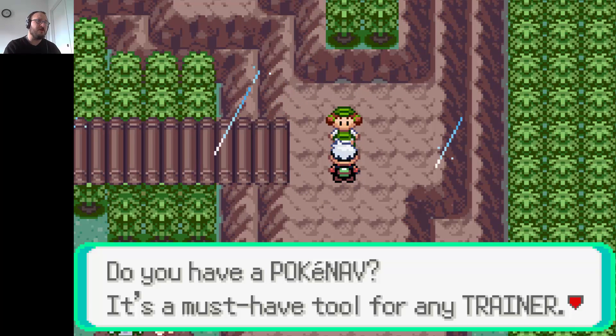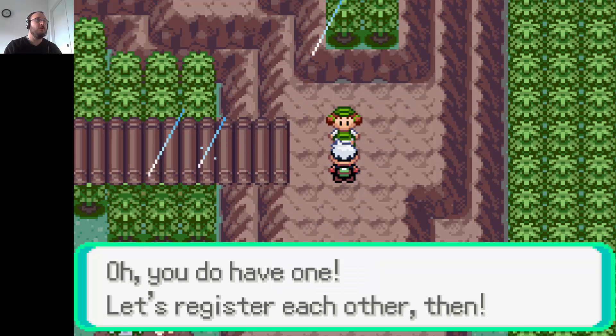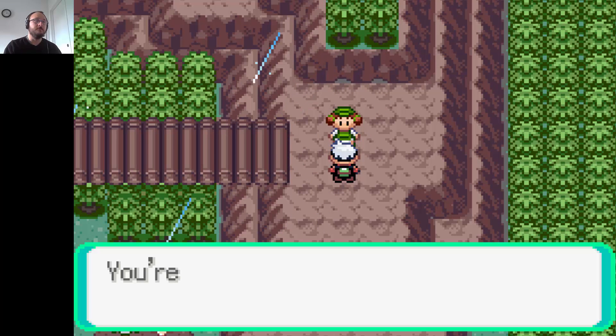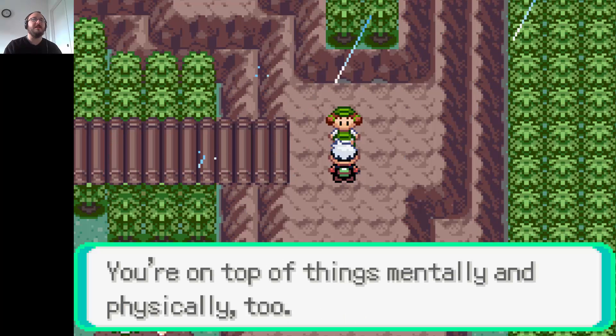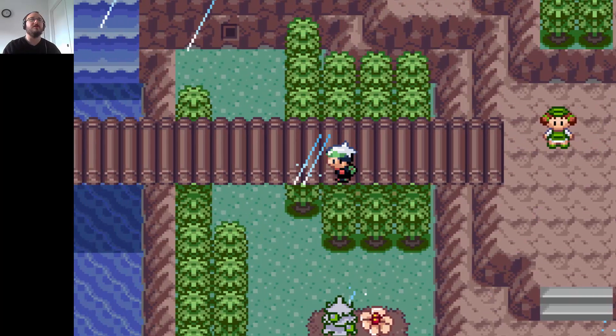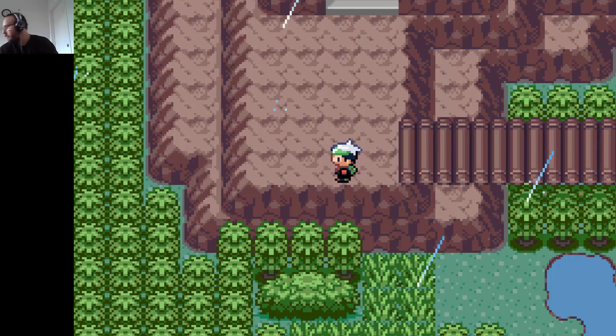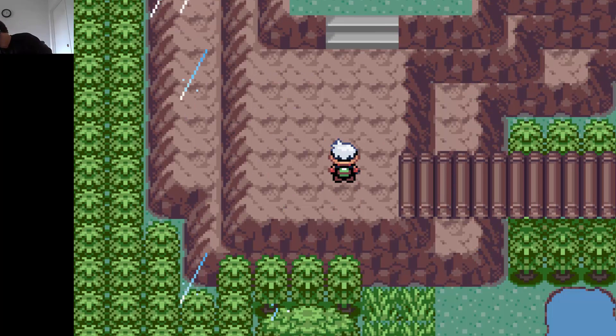Do you have a Poke-Nav? It's a must-have tool for any trainer. You do have one — let's register each other then. You're traveling light but you have everything you need — you're on top of things mentally and physically too. Cross bridge, go north to bridge, talk to people blocking the bridge.